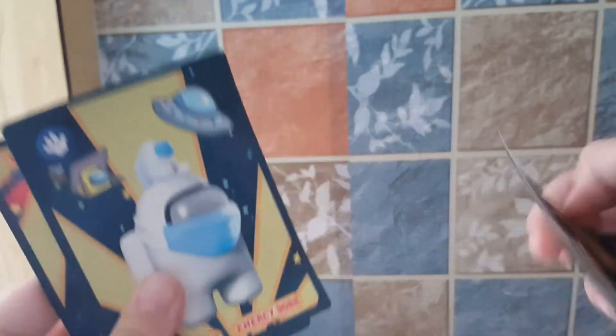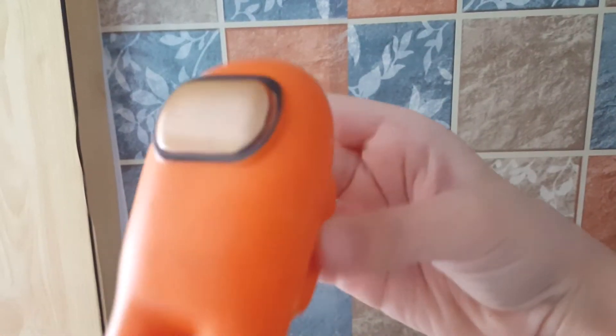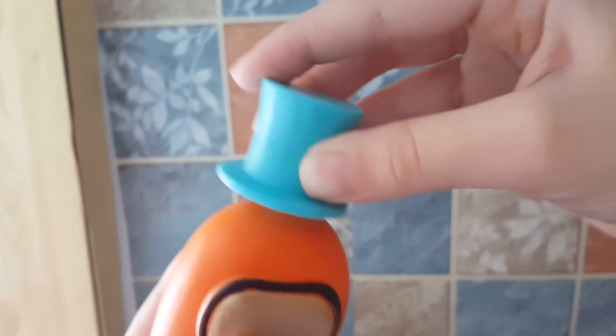So here are the cards — Sian, white, and another white. Nice cards. Okay, now what's inside? A hat! And an orange Among Us — tada! You can put the hat here.